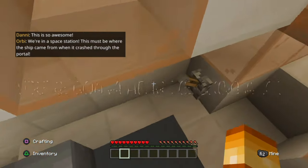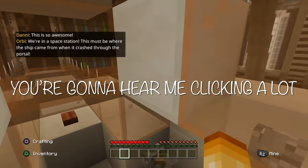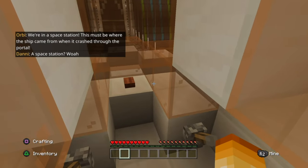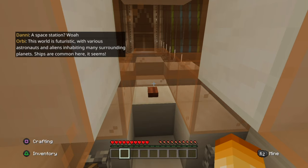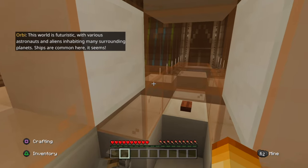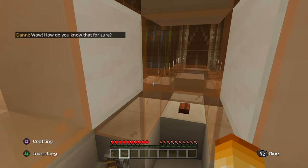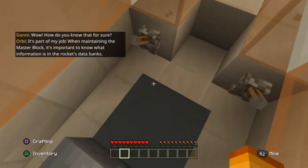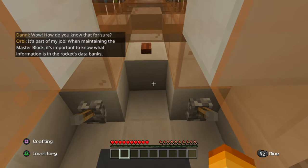We're in a space station. This must be where the ship came from when it crashed through the portal. A space station? This world is futuristic, with various astronauts and aliens inhabiting many surrounding planets. Ships are common here, it seems. How do you know that for sure? It's part of my job. When maintaining the master block, it's important to know what information is in the rocket's databanks.